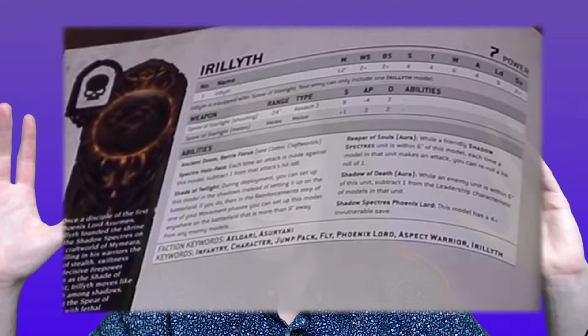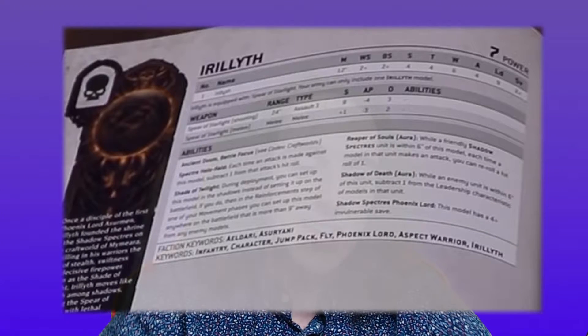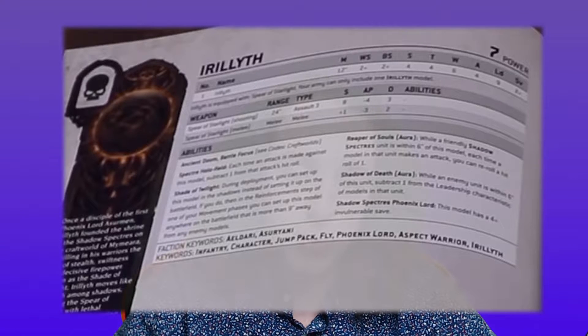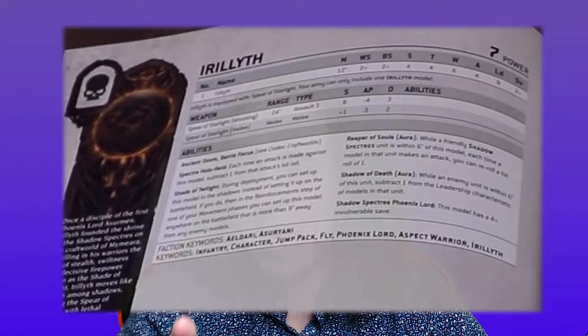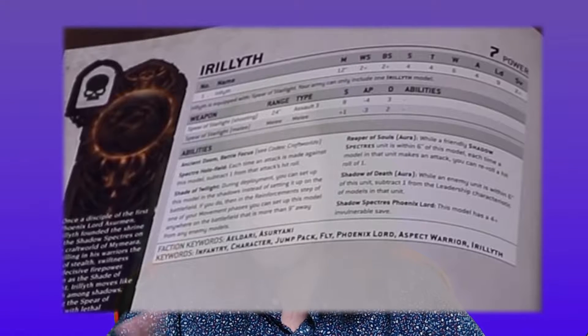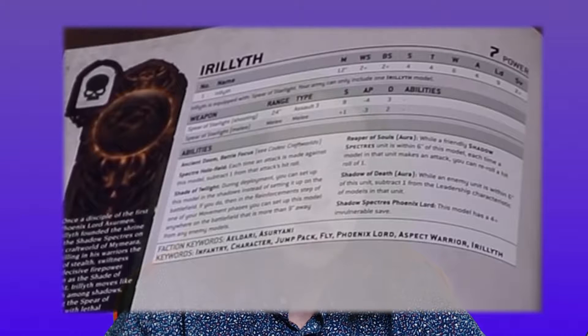I'm going to take you through one unit at a time, starting with Irilith — my main man, the Phoenix Lord from Forge World, Irilith. He is really, really good. He was 150 points before, he's dropped down to 140 points now, and as you can see from the poor quality pictures, his gun has changed and some of his abilities have changed as well.